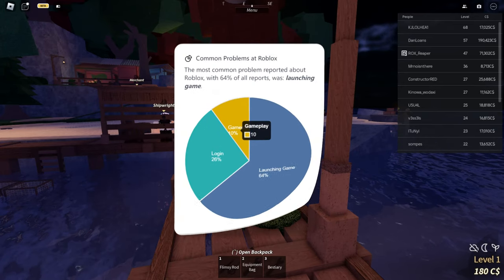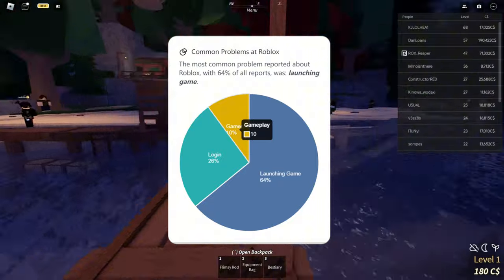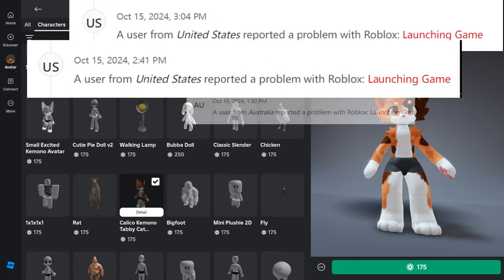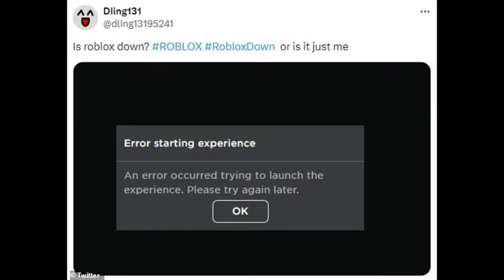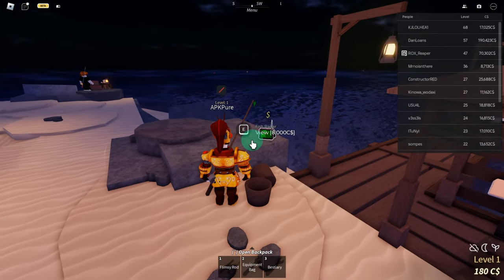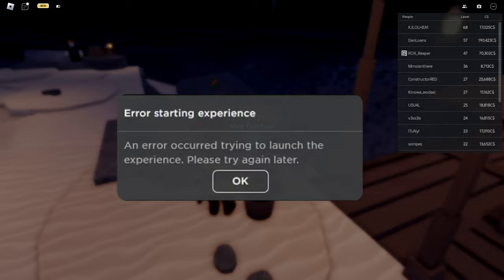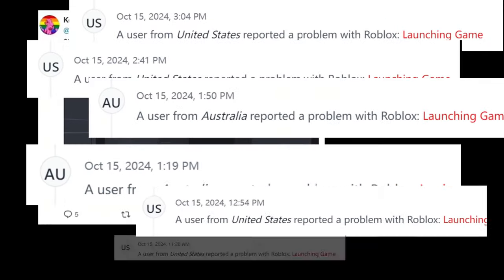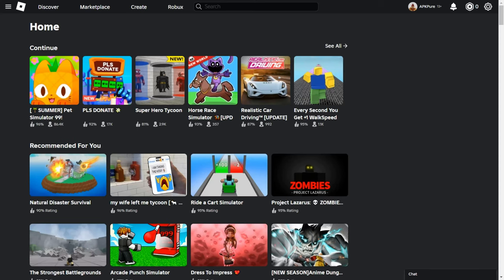2024 hasn't been a great year for Roblox players, especially when it comes to server stability. Roblox has faced multiple global outages this year, leaving thousands of users unable to log in or access their games. Just on October 14th at 2:30pm GMT, the servers crashed again, and many players were greeted with that familiar connection error message. After a two-hour disruption, Roblox seemed to be back online, but not before thousands of players had their game time interrupted.